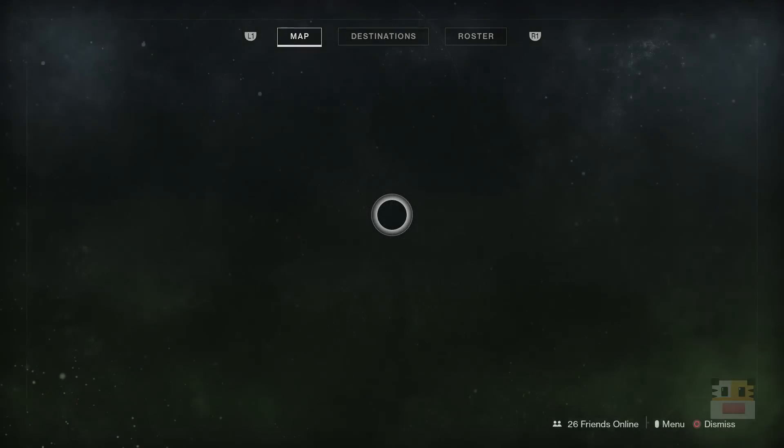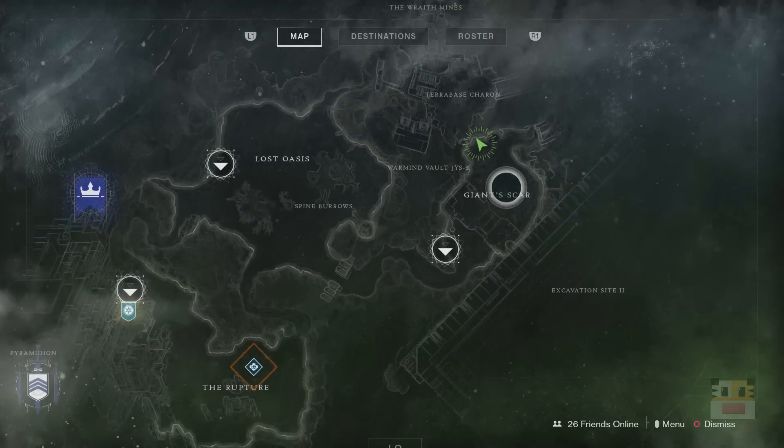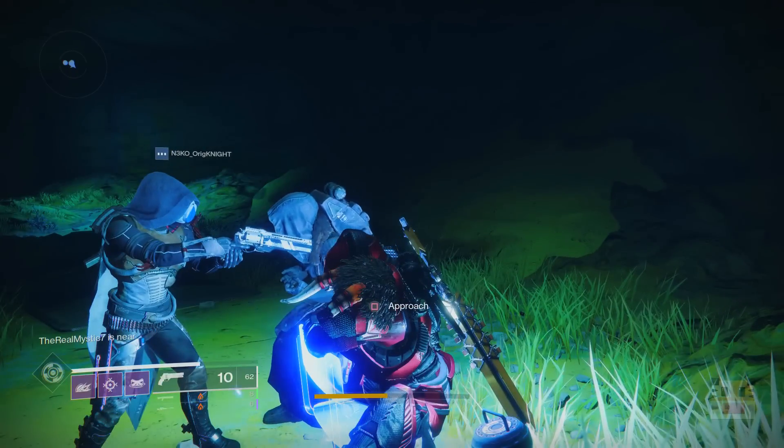You can find him here in his regular location on the planet Io, which is gonna be in the Giant Scar. Make your way over here and there's a big cave that you go into, a bunch of people in here already, and you can go ahead and see what Xur has on sale for you guys today.